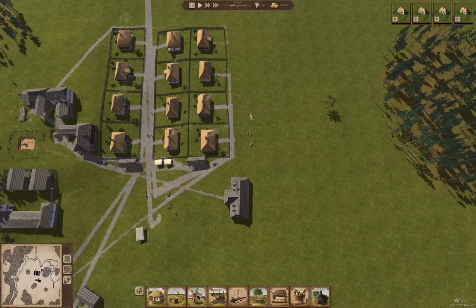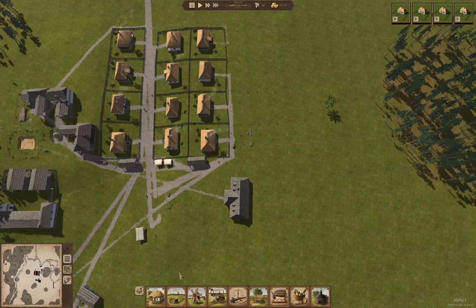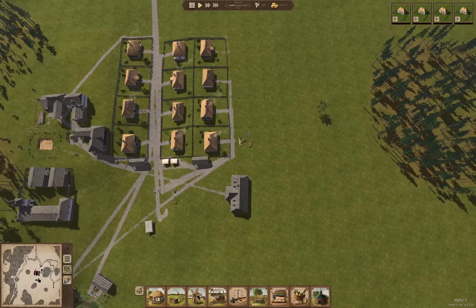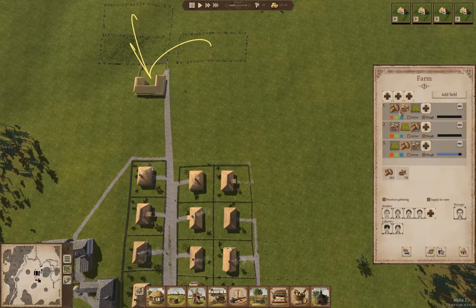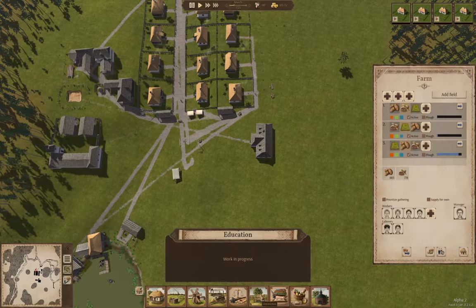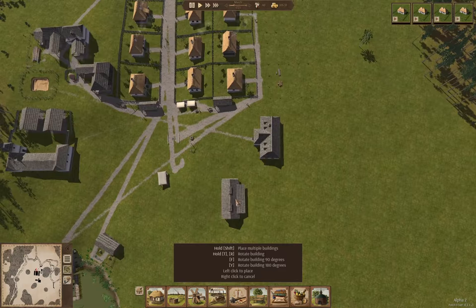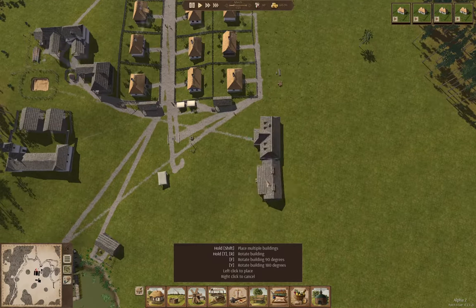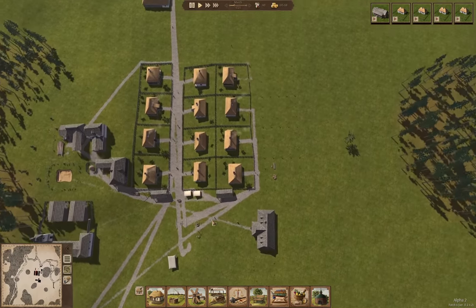We definitely need more villagers in here. As we can see the money is still going down. What else do I need? Well, we're storing a whole bunch of food, so what we need is a granary. That's what we need here. I'm going to drop a granary in by the town hall and move it to the head of the build queue, just so it gives us somewhere to store the food.